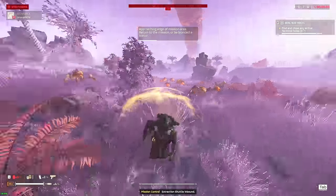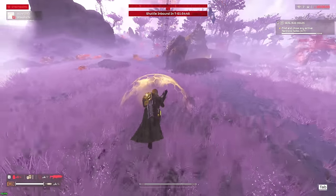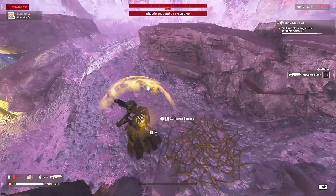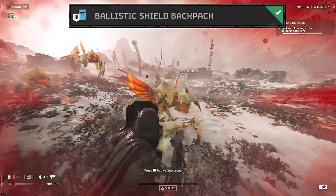Currently, as of the date of this recording, Helldivers 2 has only a few different backpack stratagems — 6 to be exact — and so without any further ado, let's go ahead and break these down. Let's start off with one of the least talked about backpack stratagems, that being the ballistic shield.